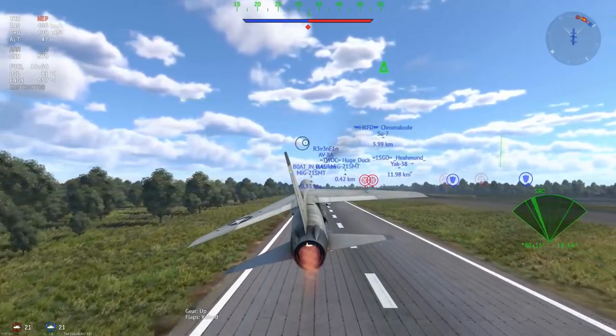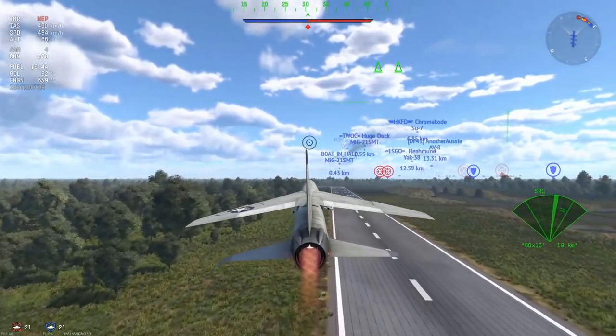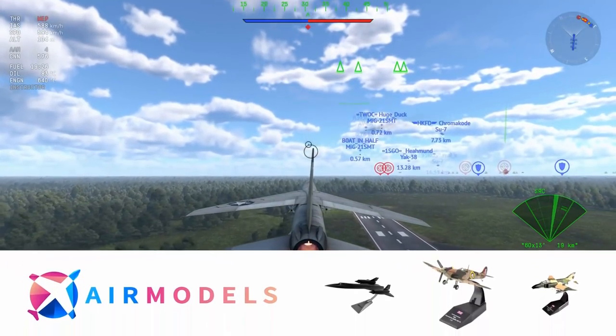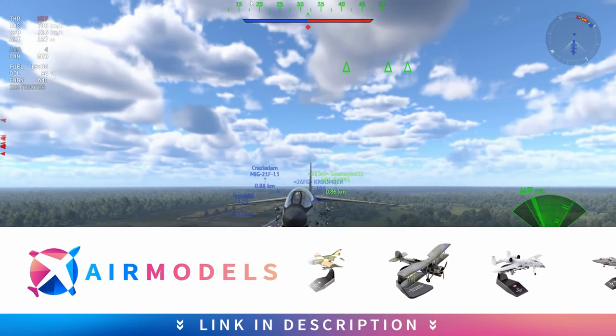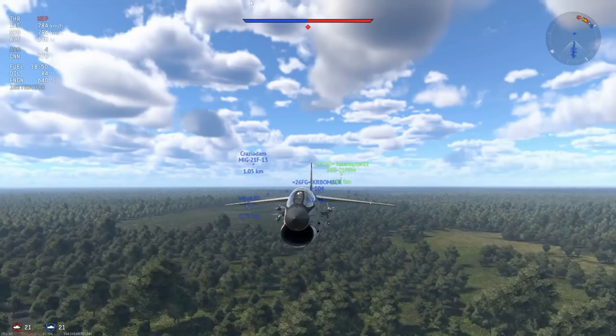Because of the 9.3 Harrier spam, the AV-8As and the Yak-38s are fairly prominent, as well as the MiG-19s, 21s, and the Lightning Hunters. A beautiful swath of planes at this sort of battle rating for the F8U2 to feast on.